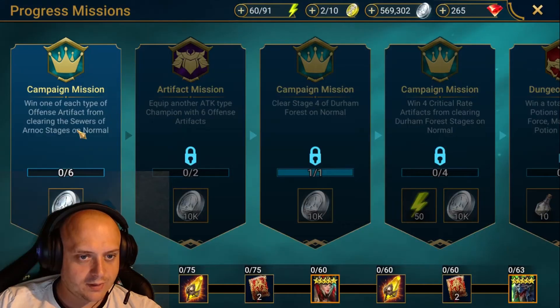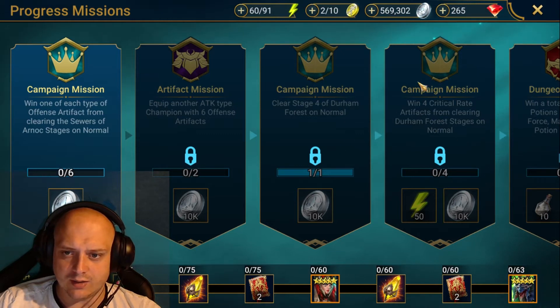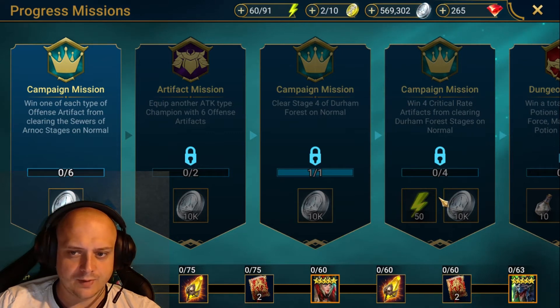I'll take an offense artifact from Sewers of Arnach and throw them onto somebody — I'll just use somebody who's going to be used for food. I'm not going to be keeping those artifacts, so I'll just get one of each, throw them onto someone, and get along and start working on this one as quick as I can to get more energy and more food.